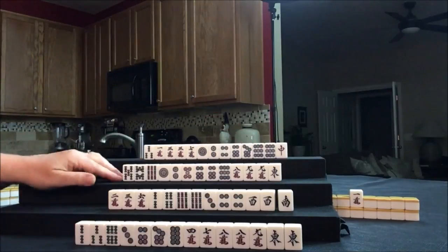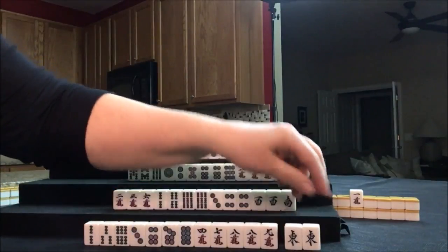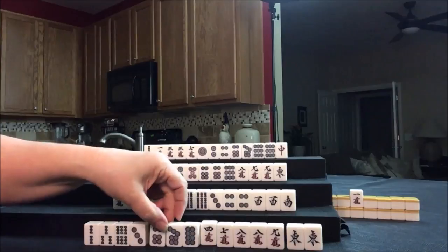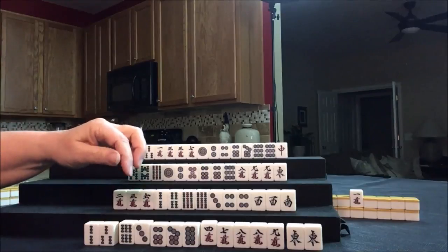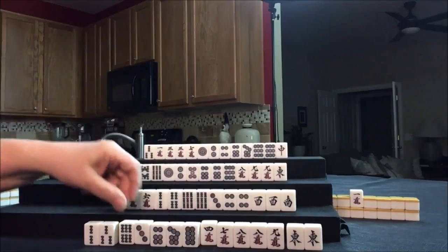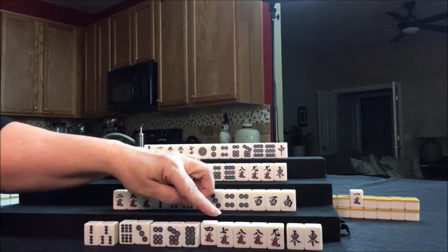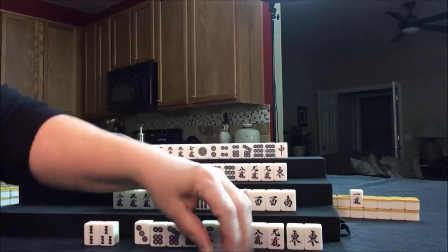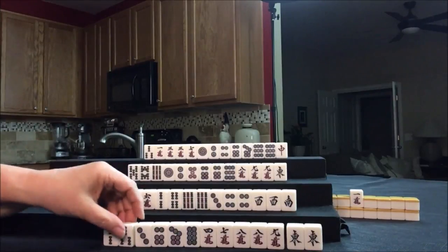We're going to get started now by discarding for East. We're going to go for a Pon of the Seat Wind — there's Chi potential there, that's isolated, there's a Chi right there, isolated, isolated, here's a potential Chi. We have one, two, three, four — we need some help in here. Since this is self-contained, this is so far from seven. We only have two bams — let's go ahead and discard the six bam. We're going to draw for South.